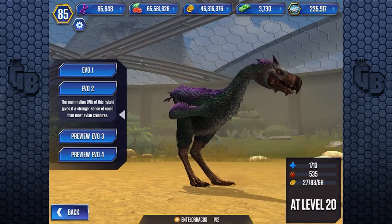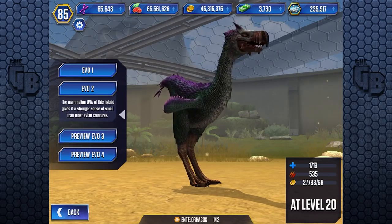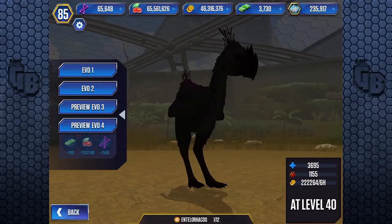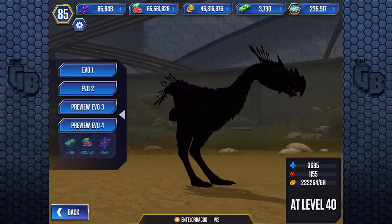The mammalian DNA of this hybrid gives it a stronger sense of smell than most avian creatures - but I'm sure it has amazing eyesight too. At level 40, it's got a few more tufts of feathers and a bit more spiky, but other than that it's pretty much the same.